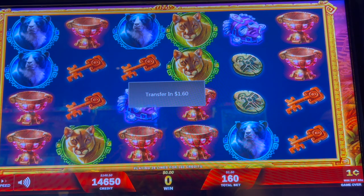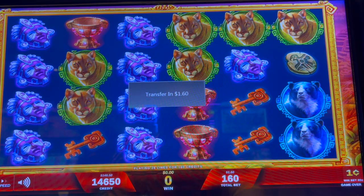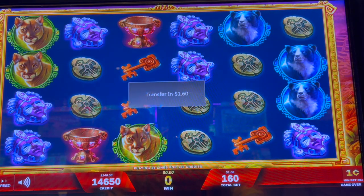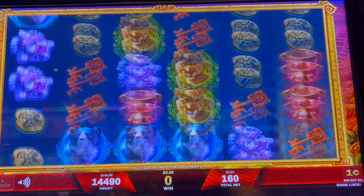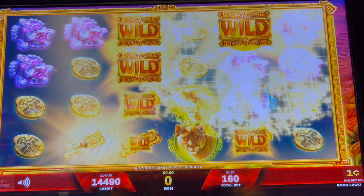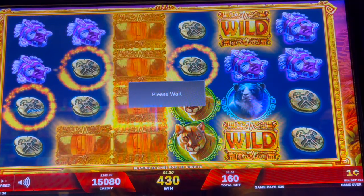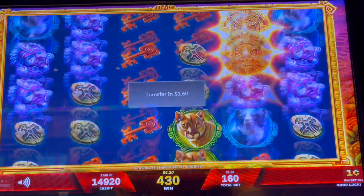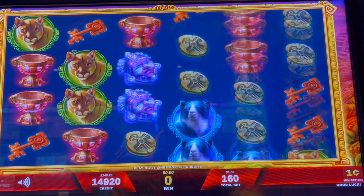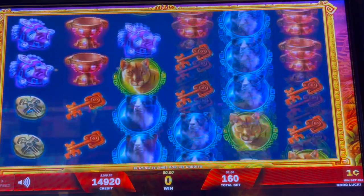We're right here at Nisqually Red Wind Casino and the service is great — you guys come and check it out. It's a local casino here in Washington State that we always go to and we love it. Look it up — you're not that far. Come check it out, you'll be able to get some free play, great environment, great vibes. I post every Sunday, so like and subscribe.